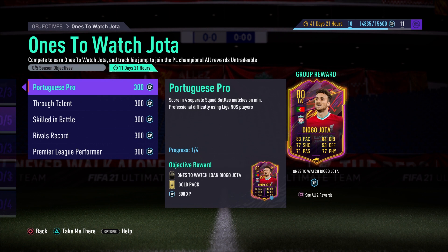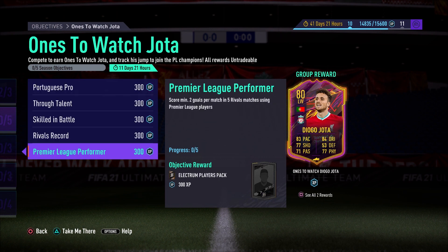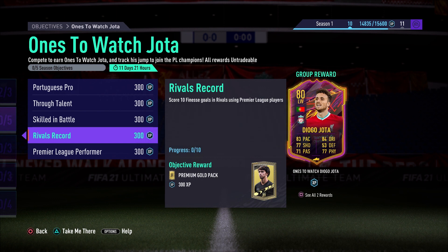With the loan Jota card you need to score two goals in five matches, which is going to be quite tricky — especially if you are in the higher divisions. Division One is going to be absolutely brutal. As you go down to Division Two or Three it becomes more and more possible. Let me know in the comments if you're in Division One and maybe this card doesn't interest you, or if you want to get him just in case he gets upgrades. Try subbing him on and playing him at striker.